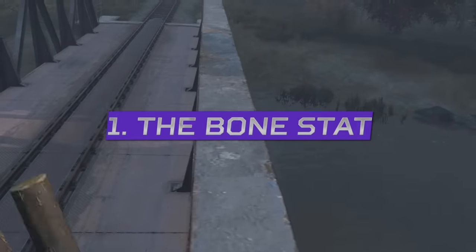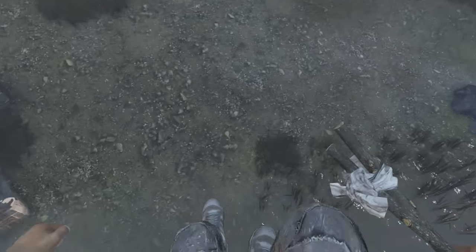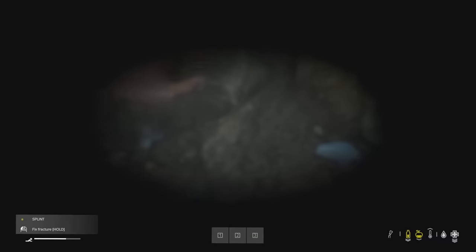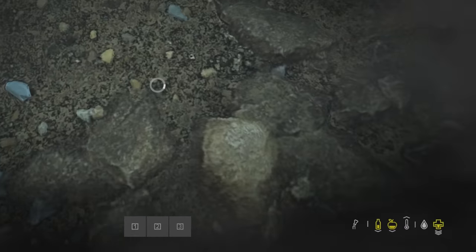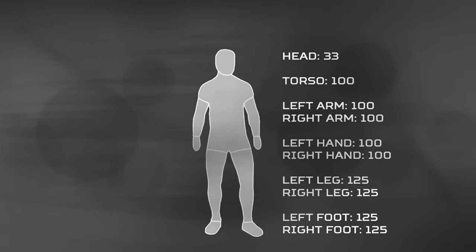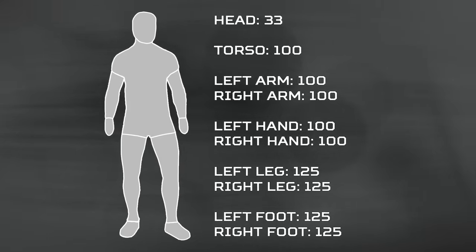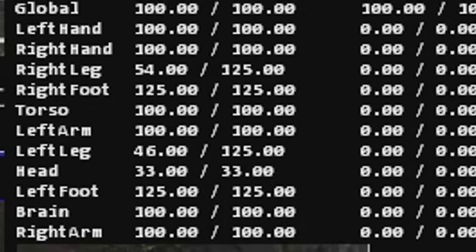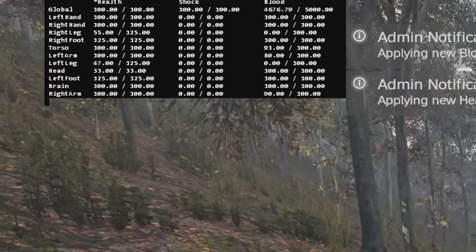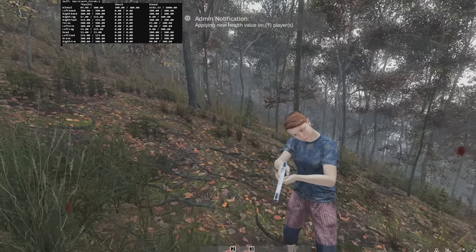To understand how this secretive insta-death stat works, I must first get everybody up to speed with our recent discoveries on how the bone stat works in Daisy. The bone stat is a lot like the health stat that we have down here in the corner, but it's a health stat that's attached to each and every body part on our characters, which is coded into the game to simulate the bones in a human body. These simulated bones take damage independently of each other every time you get attacked or take full damage, and when one of these body parts reaches zero bone stat, that bone will then become broken.